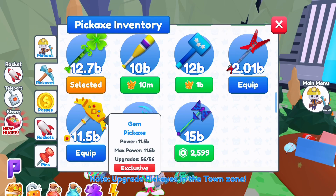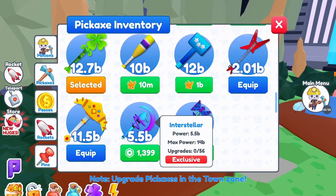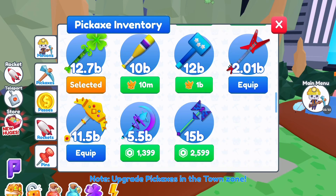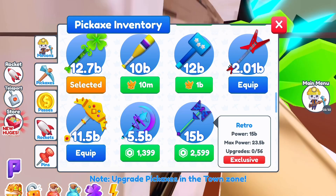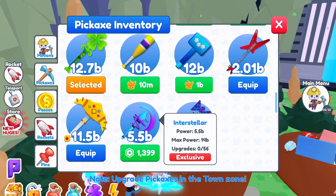Now let's move on to pickaxes. As I said in my previous video, every time they release a pickaxe for 25.99 Robux, you buy it, enjoy it, and then they release another one and slash the price of the one you already bought. That happens all the time. The Robux pickaxe has 56 upgrades whereas the free ones have 53.